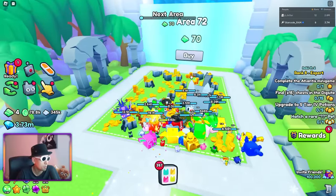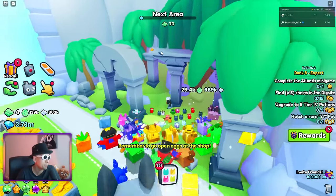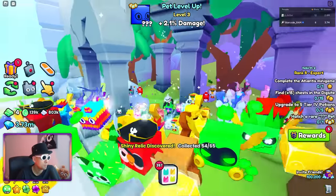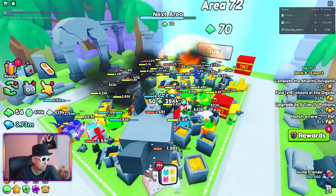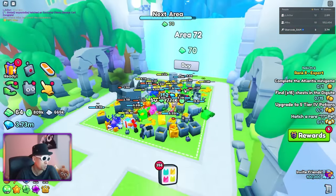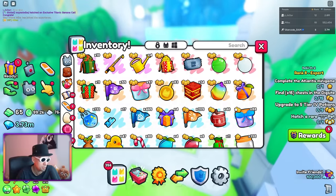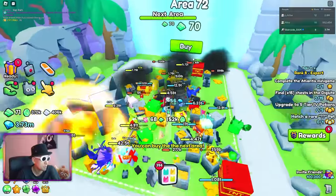We got one more area here — we need 70. They also added shiny relics; there are 5 new shiny relics. These TNTs are so nice to use when you want to open new zones — it speeds up the process quite a lot. If you don't have the big TNT you can also just use the small ones. And there we go.